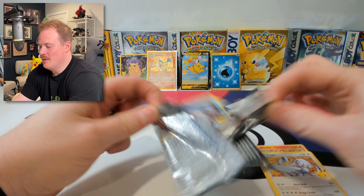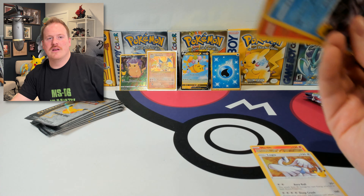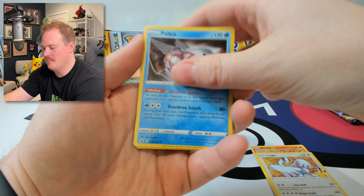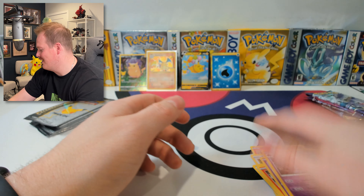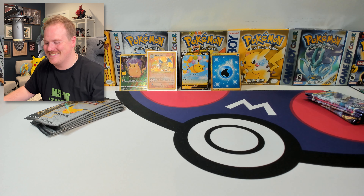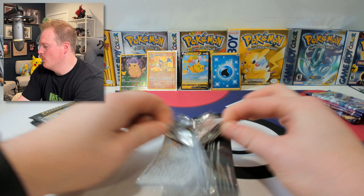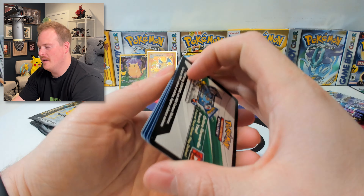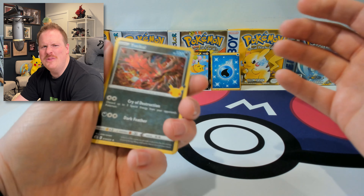I don't even want to keep going, but we have to. What do you do when you pull the chase card? Palkia, Reshiram, Cosmog, Lunala. Look at the Charizard. Oh my gosh, you guys. Loot Otter fans, thanks for being here. We've got a whole lot left to go and we've already pulled the chase card. How do you start with the chase card?